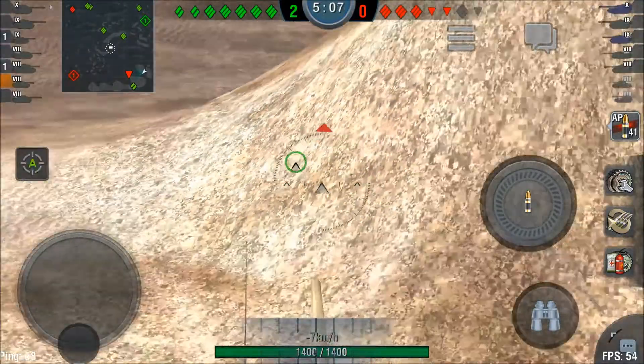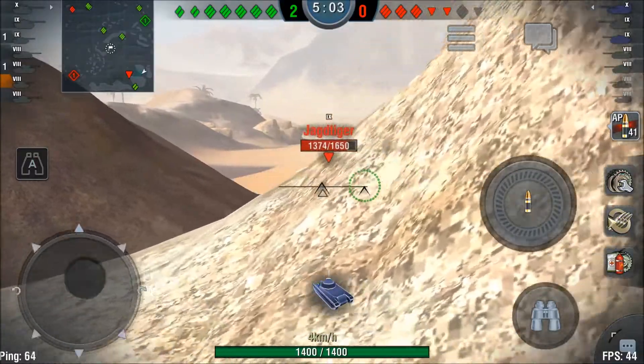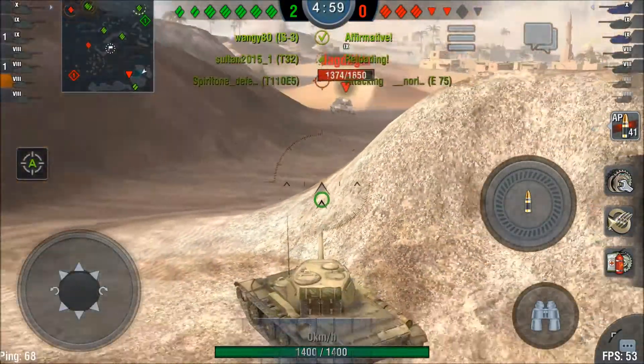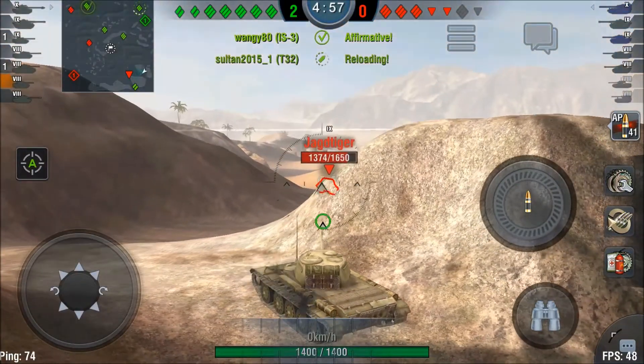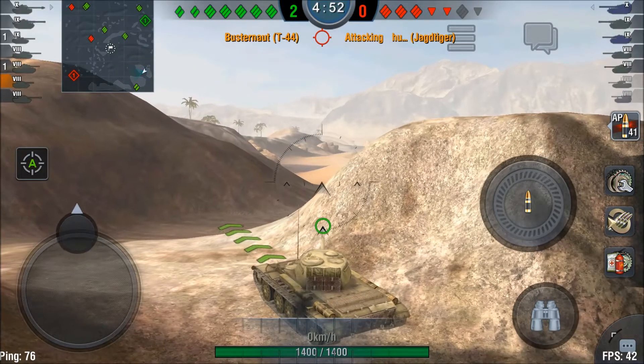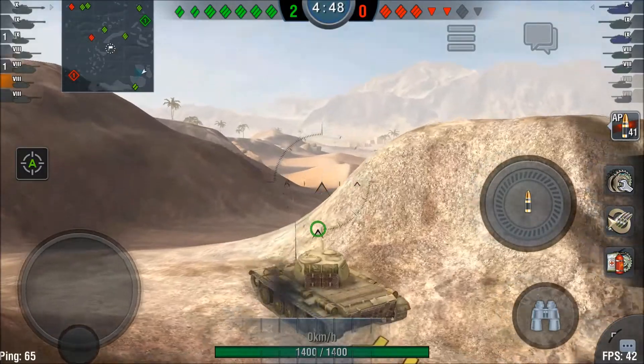I'm trying to trick this Jagdtiger into firing and missing so I can put another one into his lower plate, but he doesn't seem to take the bait. I request fire again but it seems like no one on my team is in position to damage him.